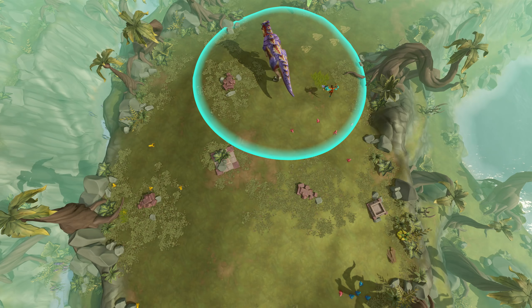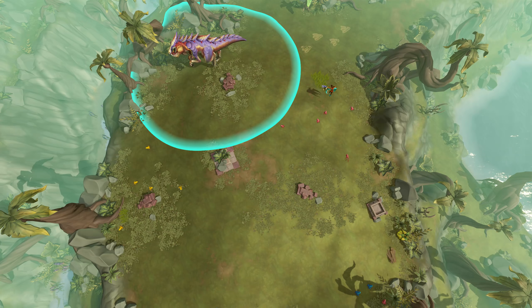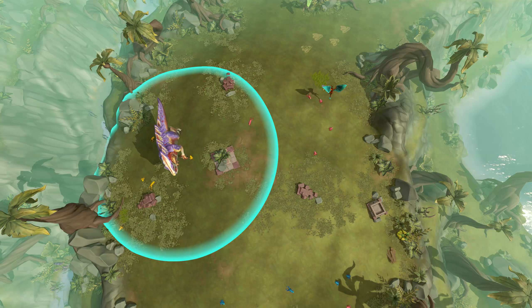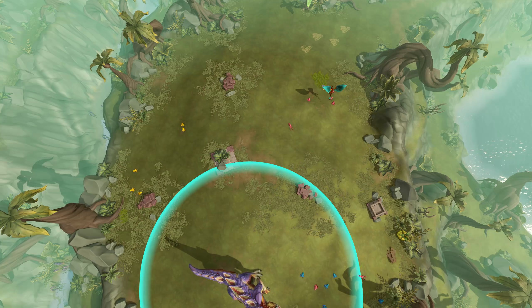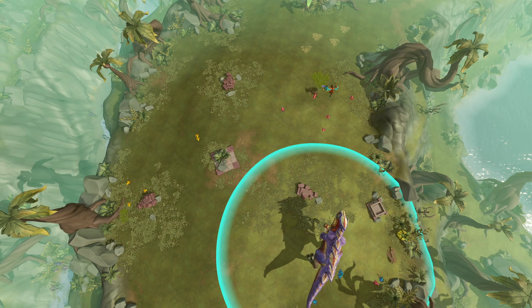Just look at the dinosaur — he has a kind of energy field or ring around him. Once you stand in this ring and you're not standing in grass, it will turn yellow, then orange, then red, and if you wait too long you will get caught and use up your first attempt. Now that you know pretty much all you need to know about the arena and how it works, let's get into a Big Game Hunter kill.